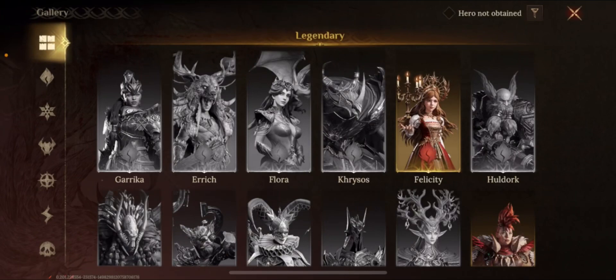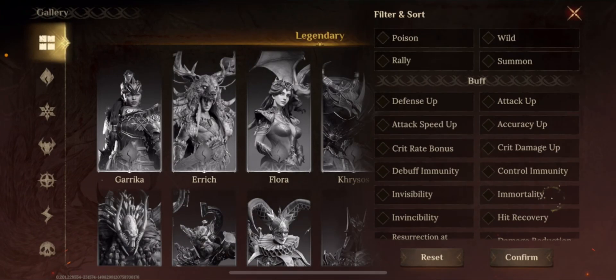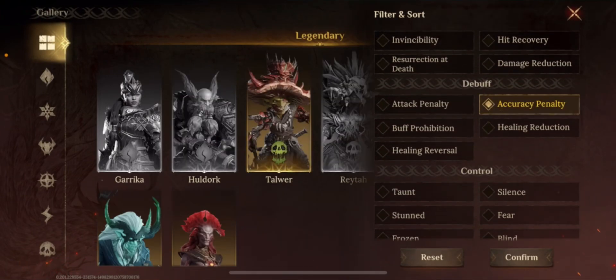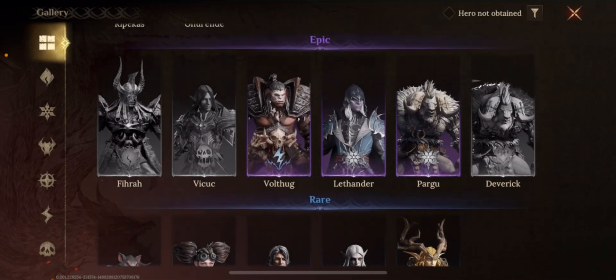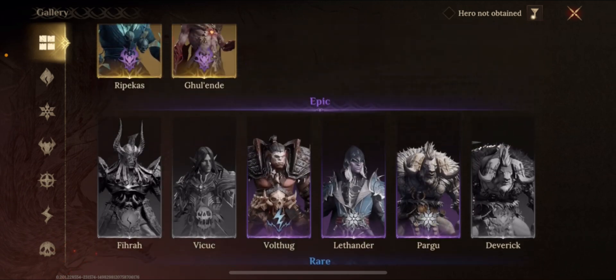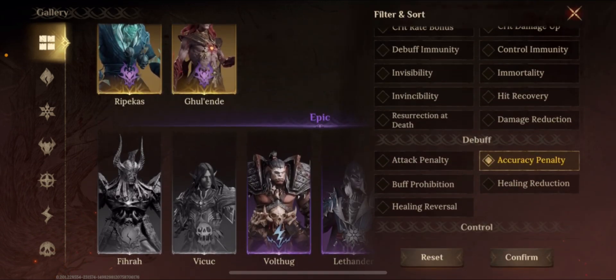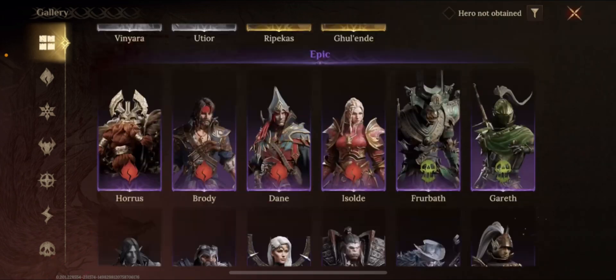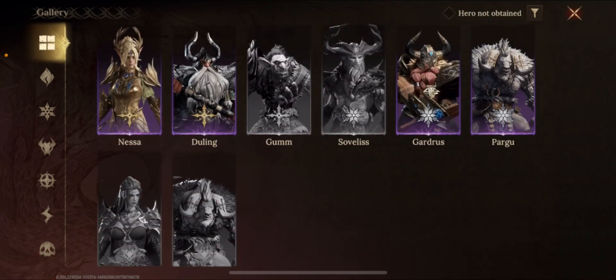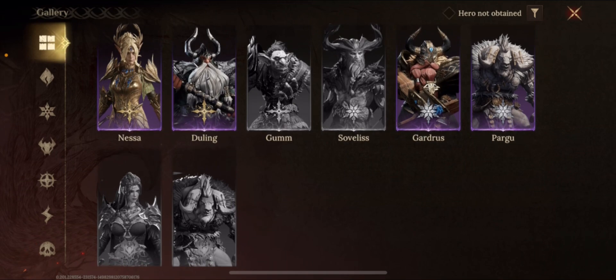I went to the gallery — this is how you actually look for heroes, by the way. I went to attack penalty and went through all of these heroes to try to find heroes that have the attack penalty on their battle skill, and it has to align with the 12-second cooldown.